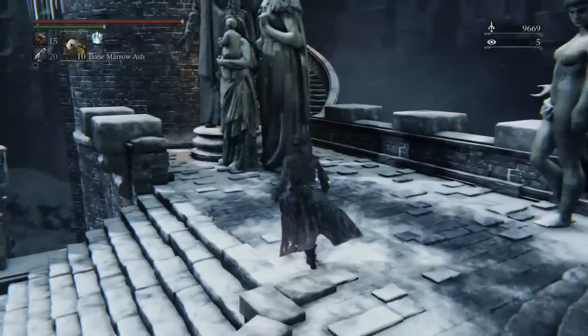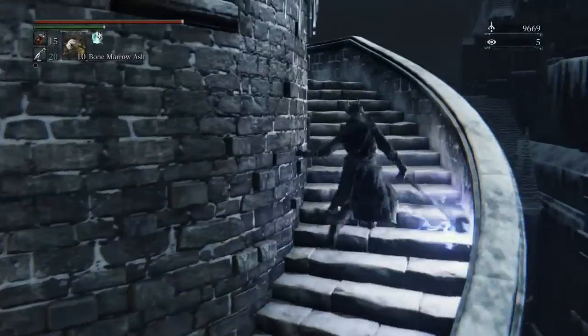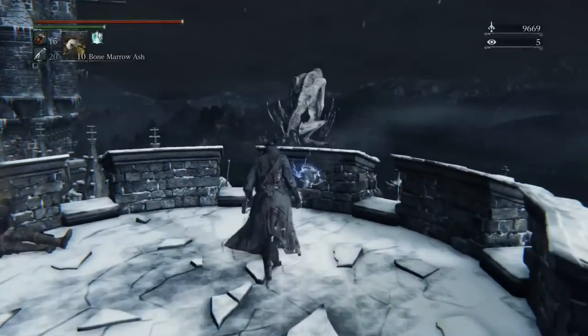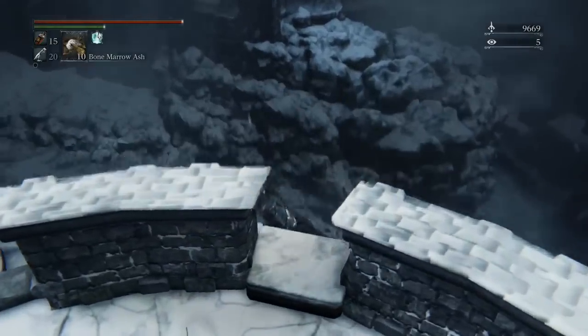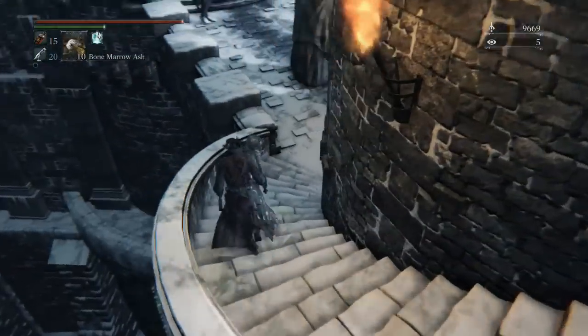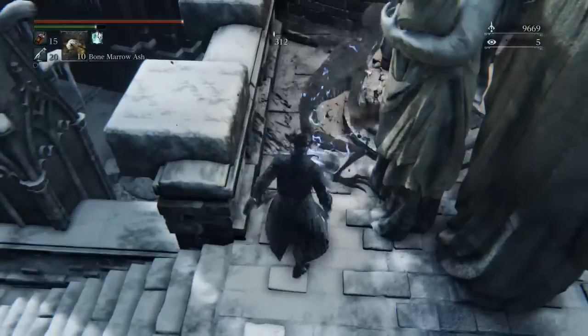Just going through the castle. We ran past all those banshee ghost woman type enemies because you two-shot them with a Tonitrus and they're really not worth the effort overall, so you may as well just ignore them. It's got to the point in the guide now where a lot of things you may as well just run past.